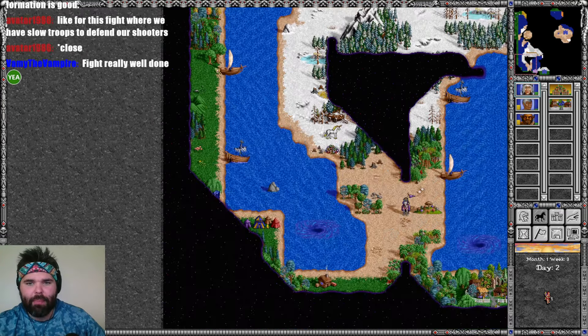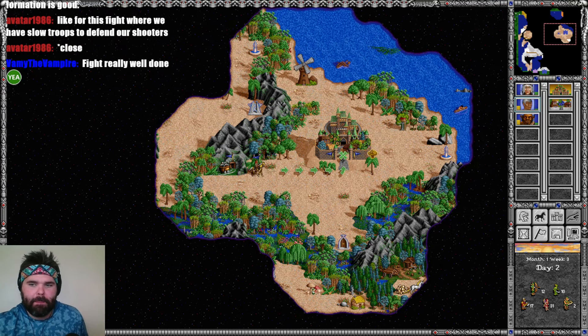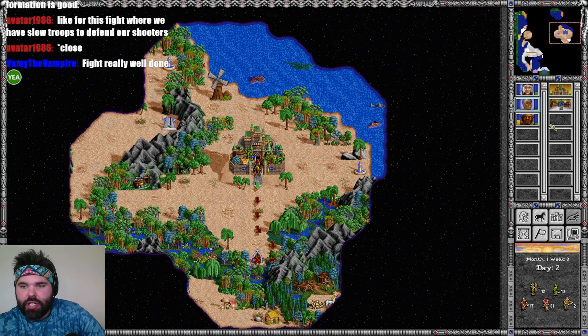I'm going to sail closer to the coast to see if there's another prison. Very interesting that this whole map appears to be boxed in by a border of some kind. We're going to head back. Bami says the unicorn fight was really well done — thank you, I sincerely appreciate that feedback.